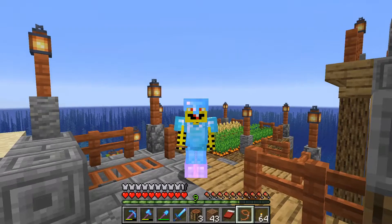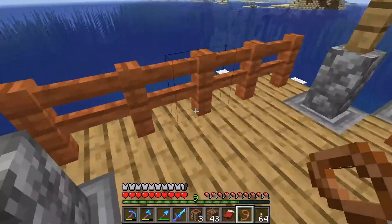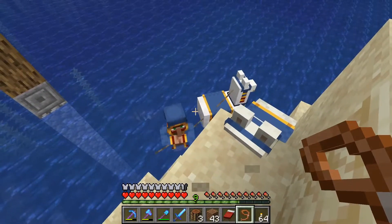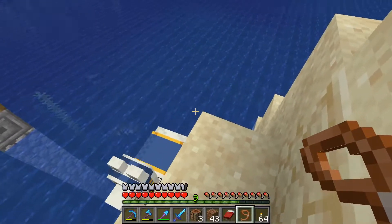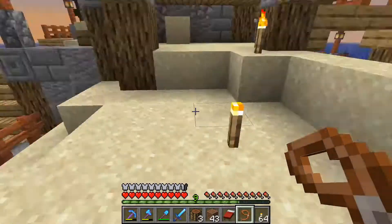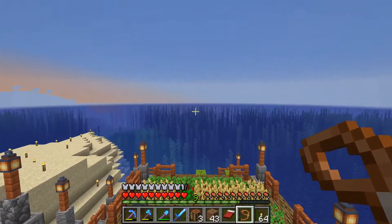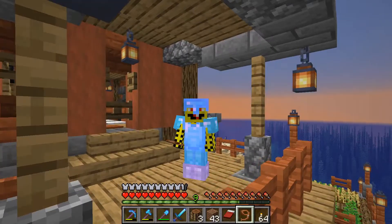Hi, everyone. Here I stand, lead in hand, wondering where this wandering trader came from. And now I'm wondering where it went. There it is — into the water, apparently, is the place that wandering traders like to go. They like to lead their llamas there, and they like to leave this lead behind. I wonder if I can lead them both — lead the trader and lead the llama. But I think the leader is leading the llamas, and that leader is the trader. I just hope they don't trample my crops.